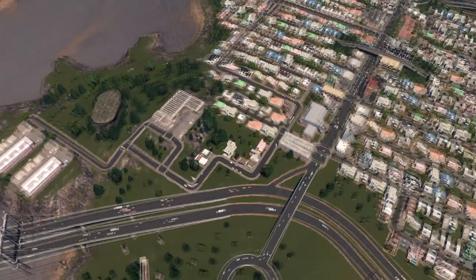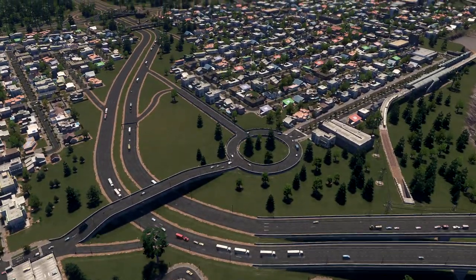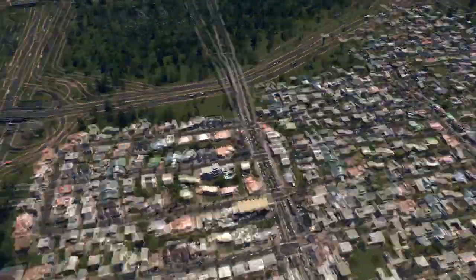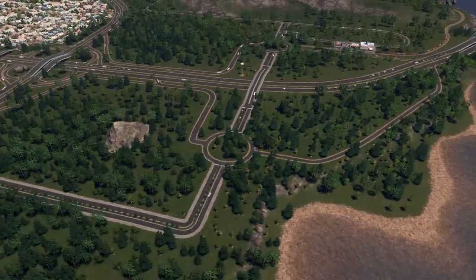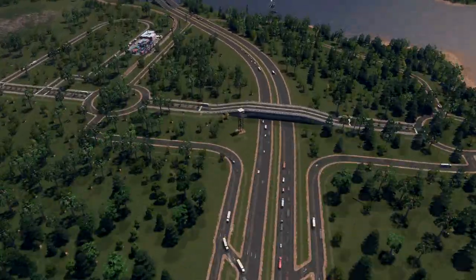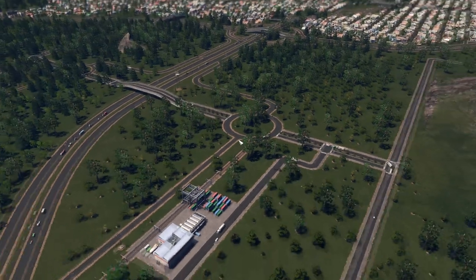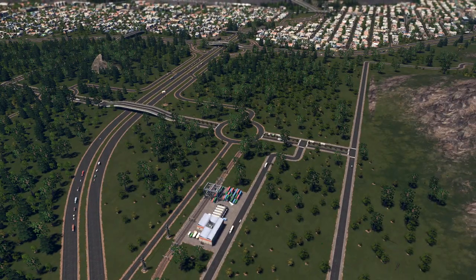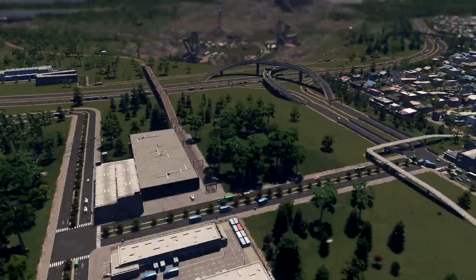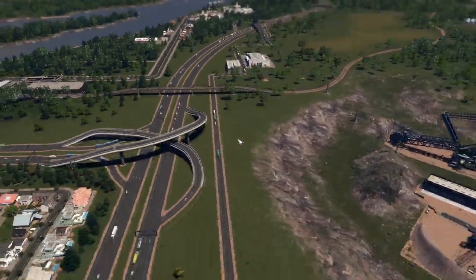I only have two connections to this city — the smaller one and the bigger one with the roundabout. Maybe I should improve that, but so far I don't have many problems. This is our trolleybus station — we have our route for the trolleybuses. The best part of this city is the public transport; it's really really good and I have a lot of people using it. Here we have another connection to the highway so people can go in and out.